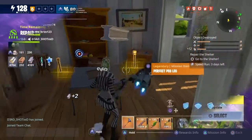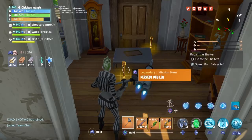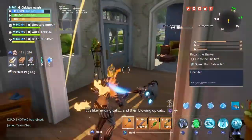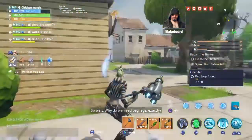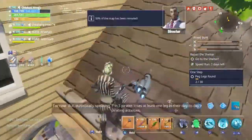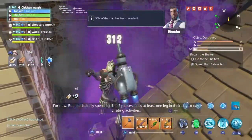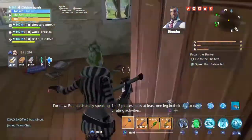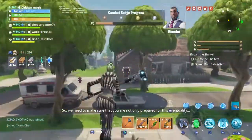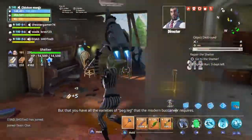Here you go — this is what the perfect peg leg looks like. You can find them in the chairs I just broke and in others we'll be finding. Why do we need peg legs exactly? Not to be insensitive, but we've still got all our legs for now. But statistically speaking, one in three pirates loses at least one leg in their day-to-day pirating activities, so we need to make sure you are not only prepared for this eventuality, but that you have all the varieties of peg leg that the modern buccaneer requires.